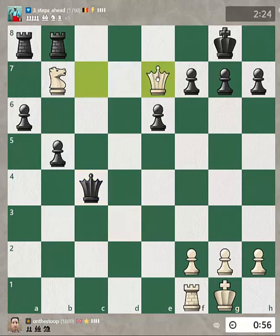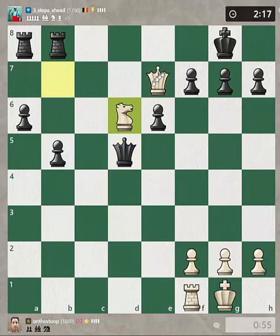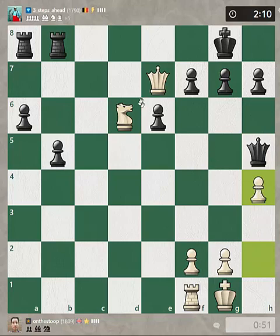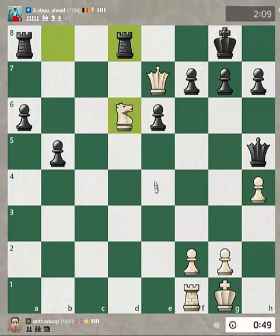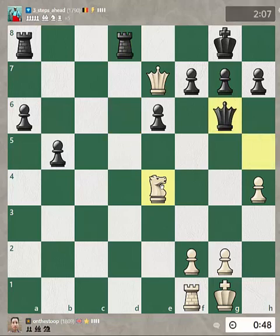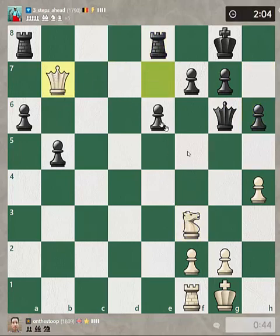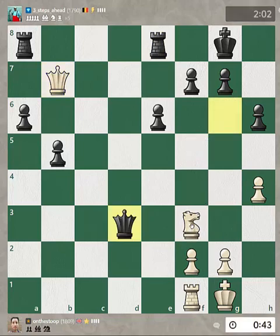Knight d6 would threaten f7 — that would at least be nice. If rook c8 I'll go back to b6 and offer a repetition. Let's go here. Rook e8 — okay, let's offer this now. He needs to go rook f7, rook f8 here to cover f7, and then we'll run the h-pawn up the board. Let's just play this move. Just have to keep playing moves here hoping for something. Play this move with tempo hitting f7 again.